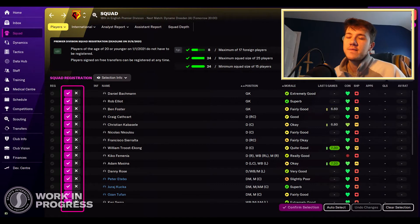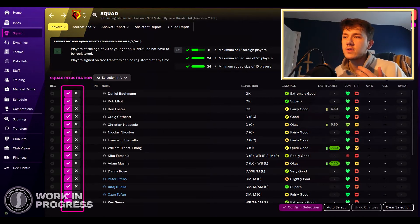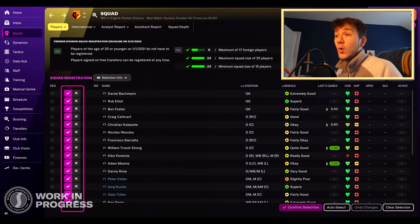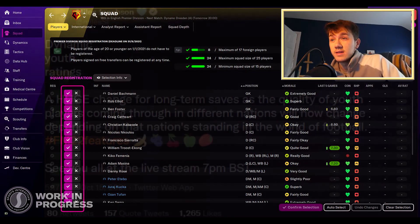Number four — a big one for me — is squad registration. This was such a fiddly experience last year where you had to click the drop-down menu, in or out, and there was loads of stuff going on. I believe they've also removed the under-23 players from the registration requirement. It's just so much easier now with a simple ticker — in or out. Registering your squad year on year is massively improved. The UI, the user interface, is just so much more user-friendly.